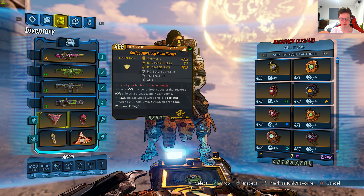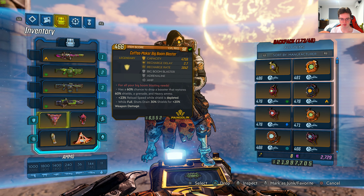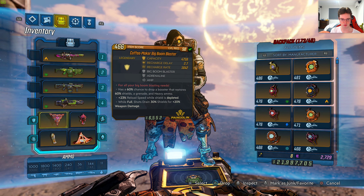It's level 50 with 4,759 capacity, 2.7 recharge delay, 1,642 recharge rate. Big Boom Blaster, Adrenaline, Amp — those are the special effects. The red text says 'for all your Big Boom Blasting needs.' Here are all the legendary effects: it has a 60% chance to drop a booster that restores 60% shields, a grenade, and heavy ammo. So you pick up this thing on the ground and it does all that.